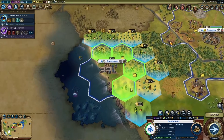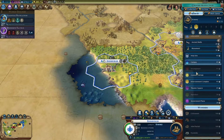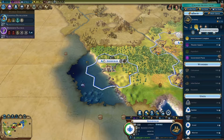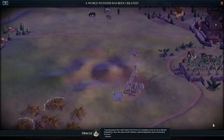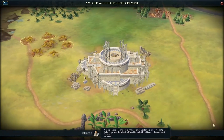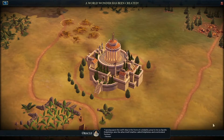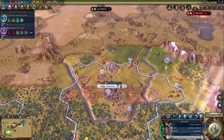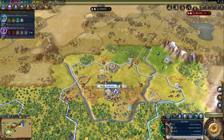Then we're gonna make an entertainment complex, then a theater square — er, it probably won't let us do that actually. Just make a couple of builders after the entertainment complex. So that's a thing we have now. Who we got? Another great scientist. Awesome. Can we purchase any great people? Not quite, but maybe soon. We got a great scientist — we'll take it.